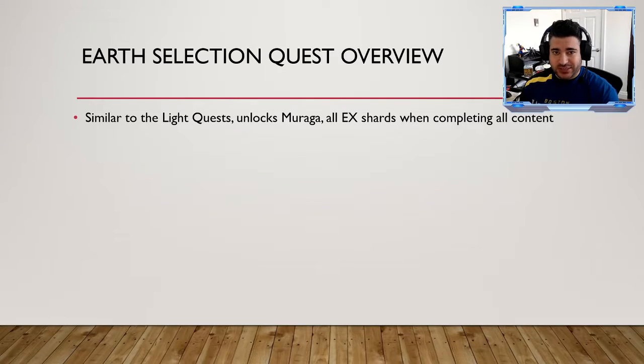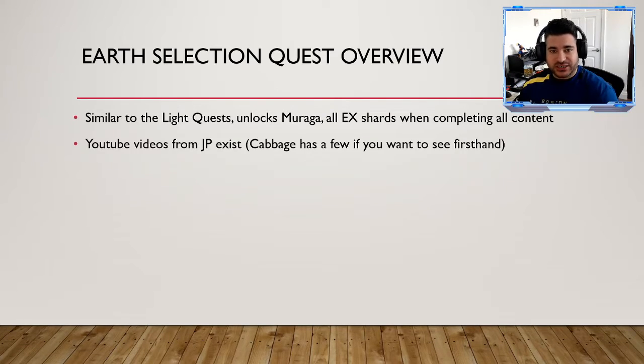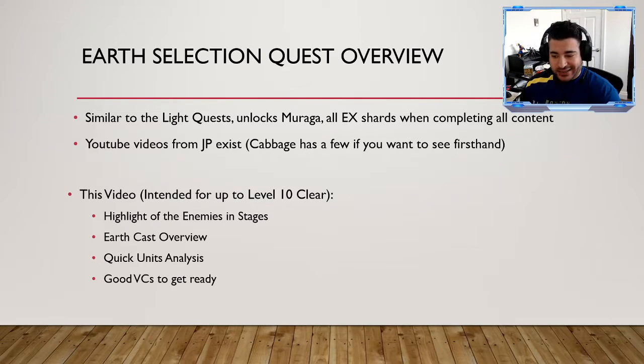It's similar to the light quest — almost exactly the same. It unlocks your Miraga, a brand new UR unit, and gives you all his shards, mind spheres, and whatever to get him to EX when you complete all the stages. The intent of this video is how do you beat levels 8, 9, and 10 and what comp best serves you. There are YouTube videos from Japan already showing clears — Cabbage has a few if you want a first-hand view. This video is aimed at level 10 clear: a highlight of enemies in the stages, an earth cast overview, a quick unit analysis, and good vision cards to get ready.